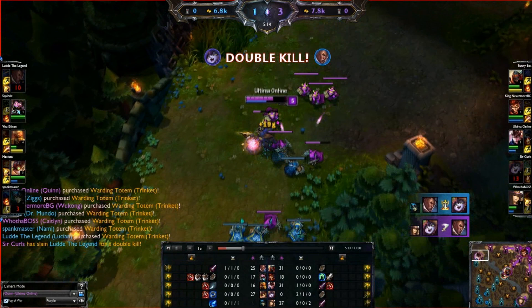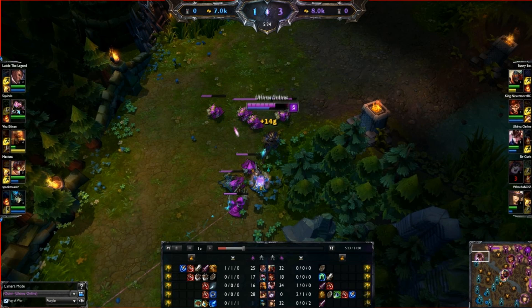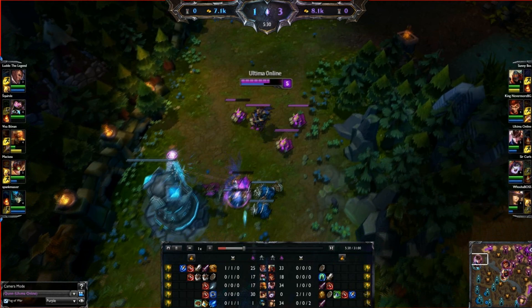This clip's still playing, I'm farming up the wave, Lee Sin's going to back off there, and I know that Mundo 100% hasn't warded — he's been pushed to his tower all game, so there's no way a ward can be in the river. Lee Sin possibly could have warded, but then he's going to save his ward for a ward jump when he ganks.